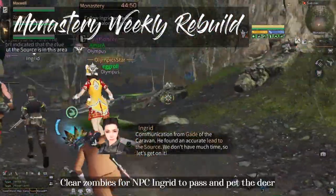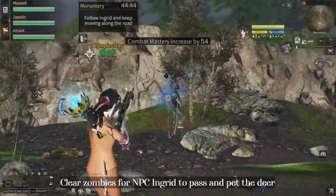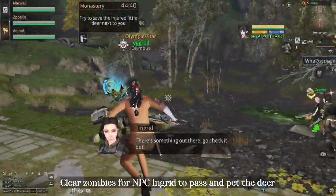At the start, clear the zombies for the Ingrid NPC to pass through, and on the right side there will be a deer for you to pet.